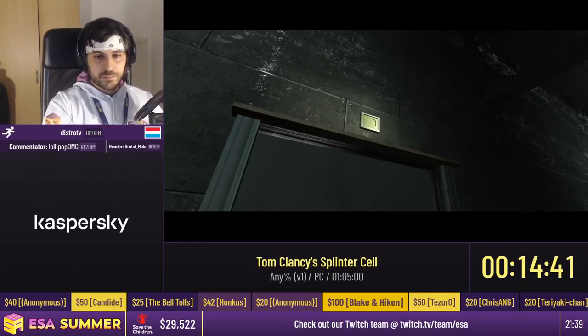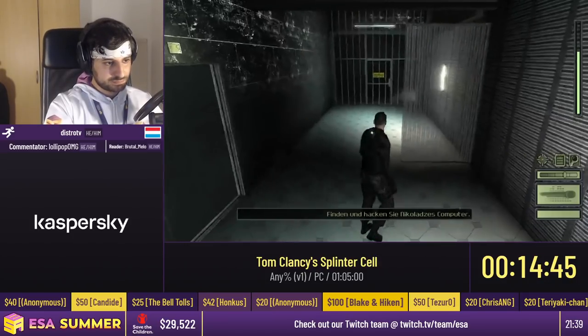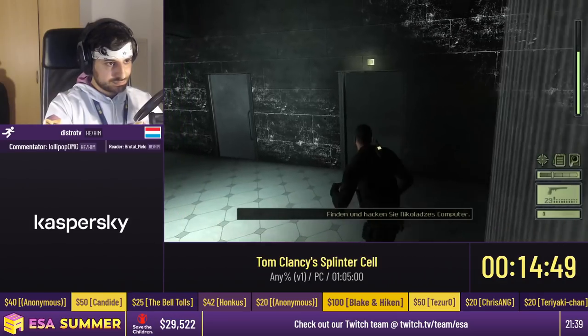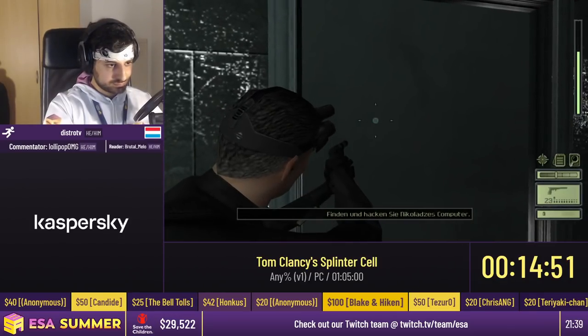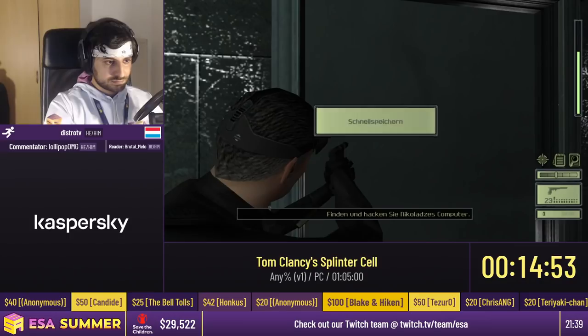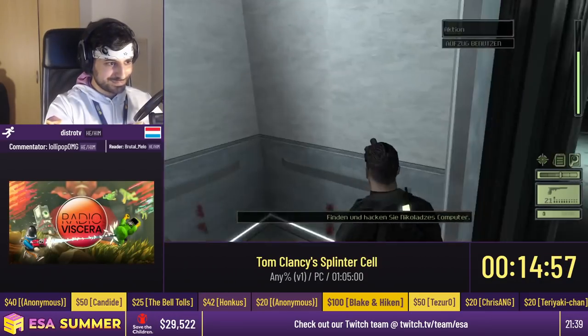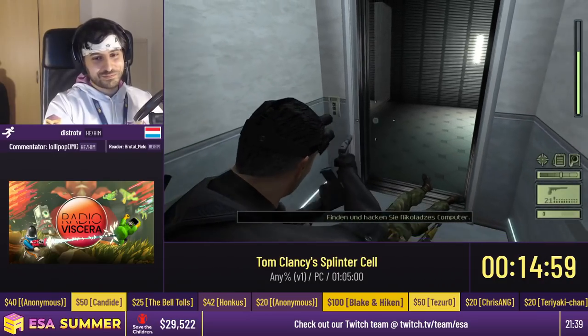Here Distro is going to take cover on this wall, which allows him to pull out his pistol. The reason he does it is because when you open your inventory in this game, it actually pauses the game entirely. So instead of opening the inventory and losing a few frames grabbing a pistol, you can just take cover on the wall and pull it out instantly.